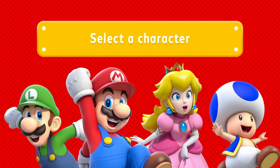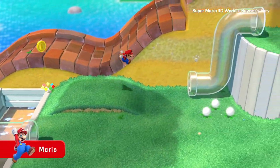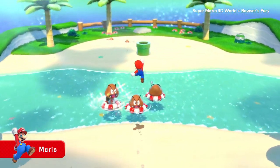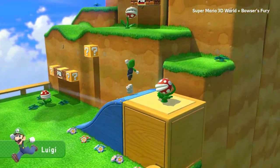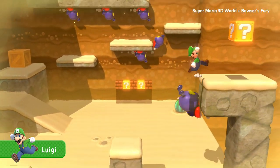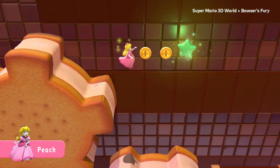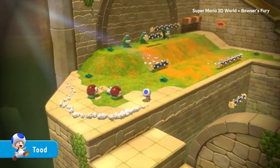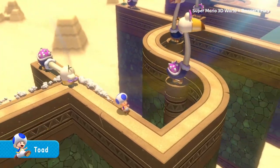These familiar faces are quite the characters. Take your pick: the all-rounder that's all-around great at most any course — Mario. And his bro, hitter of high jumps — Luigi. Her hovering highness, Peach. And even the dashing Toad.